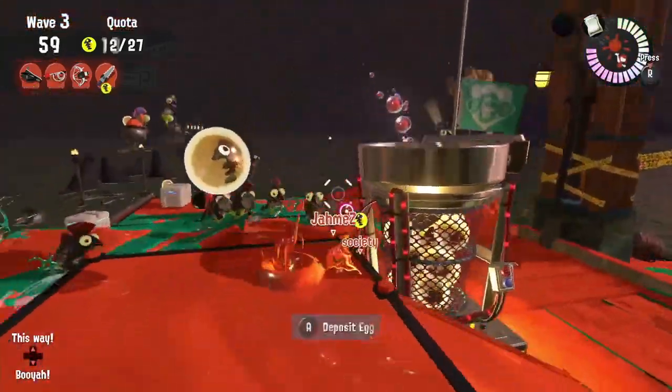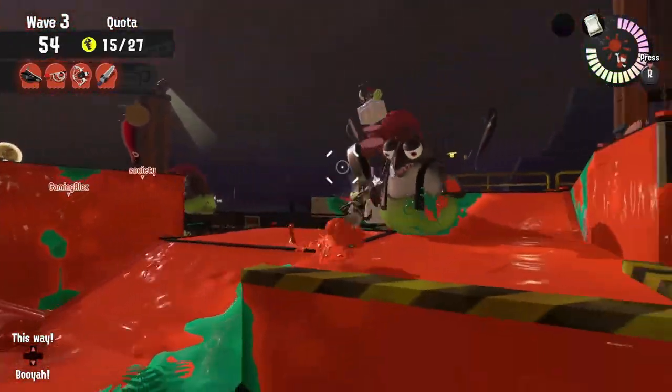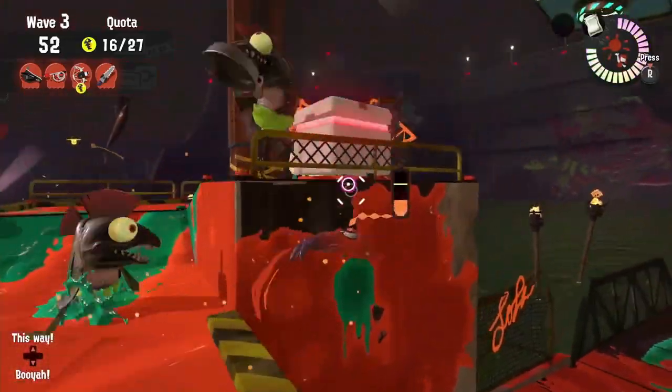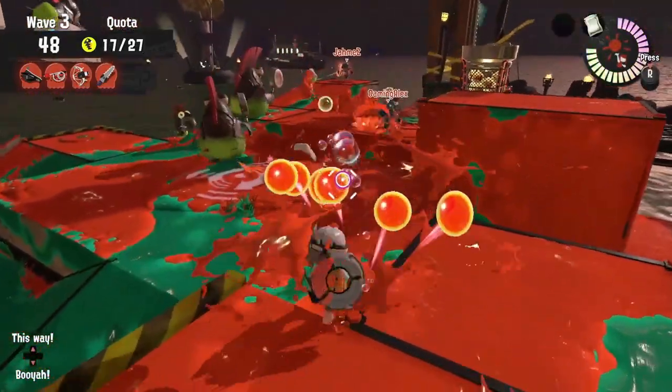Try to stay yourself on the higher platforms, and if you've got the Stamper, make sure you use those horizontal slashes while the Mothership's on its approach, and then when it actually connects to the basket, start using those charged slashes. Cause that massive damage, and keep Mr. Grizz's egg safe.